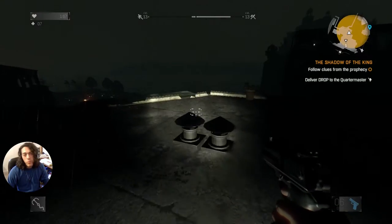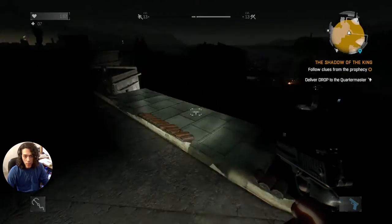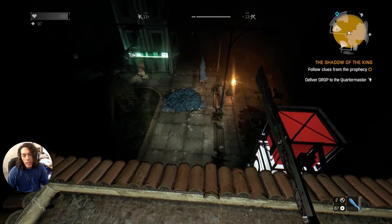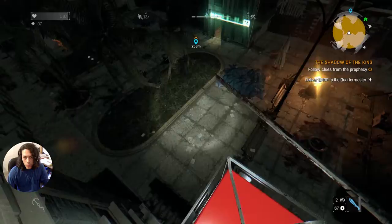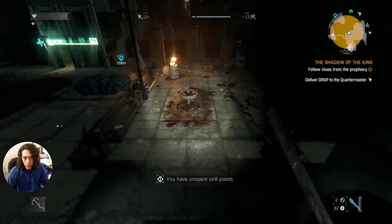Hello guys, welcome back to Dying Light. We need to find this Shadow King because that's where we left off — we need to kill him apparently and take his crown or die. But the thing is, who is this Shadow King? I don't know who the hell.